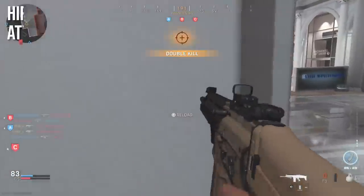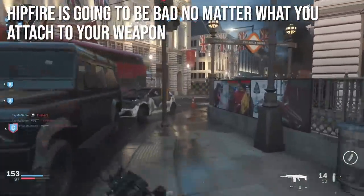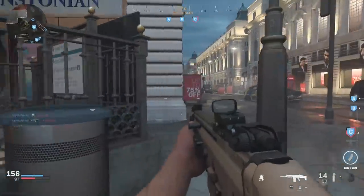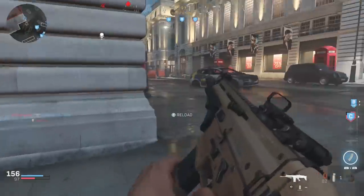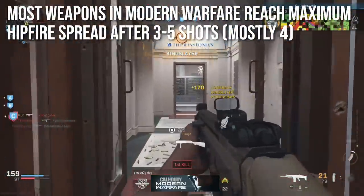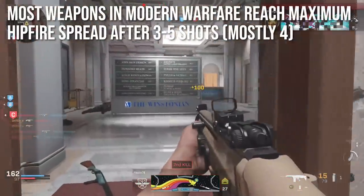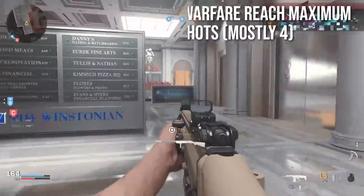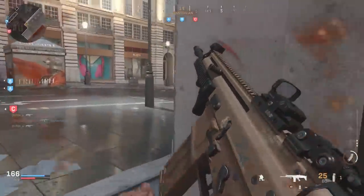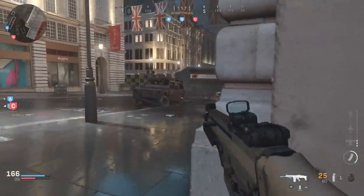Hipfire is going to be bad in Modern Warfare no matter what you attach to your weapon. There's no magical attachment that's going to make it better, and that's because most weapons in Modern Warfare reach their maximum hipfire spread after three to five shots. The most common number is four. So for most weapons, after you've fired four bullets, you are at your maximum hipfire spread, and it is incredibly wide on some of these weapons — which means it takes no time for you to be completely off target.